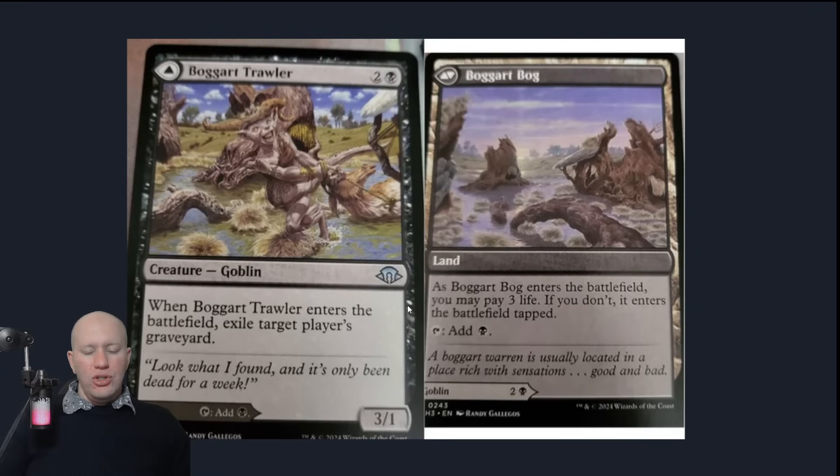We've got one of the dual-faced cards — this is Boggart Trawler. On one side, when Boggart Trawler comes in, you can exile target player's graveyard — essentially a bog. On the other side, you've got a land that enters untapped if you pay three life. I think they're called Boltlands — people have been calling them Boltlands. I love dual-faced cards and dual-faced lands. There are lots of really great ways you can use these. This is an uncommon one as well, so you'll be able to see more of them — not too rare.